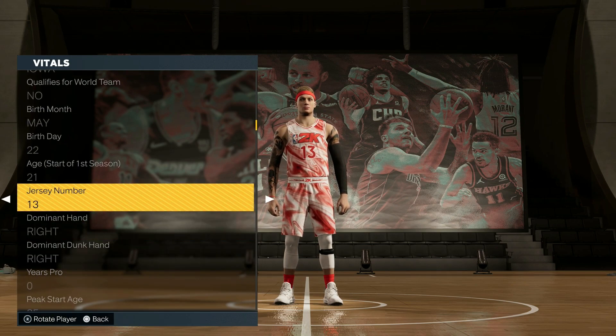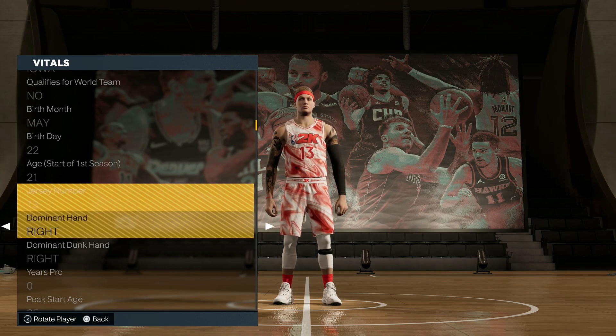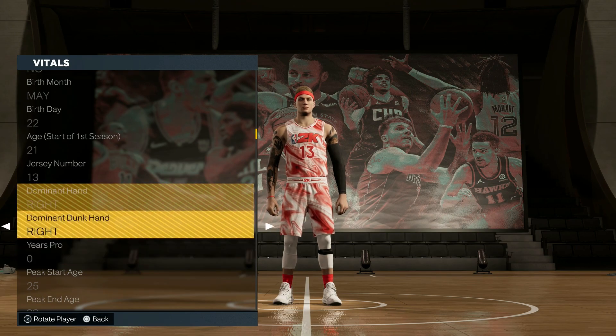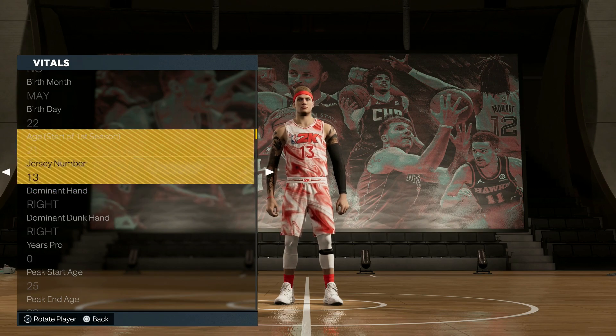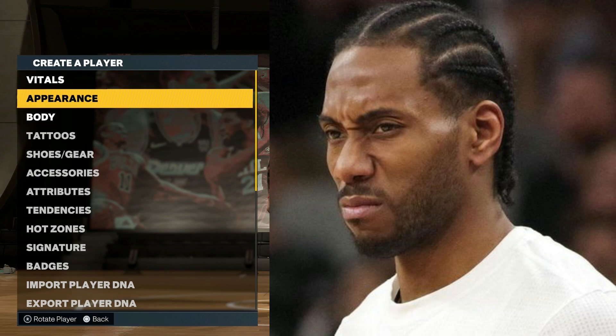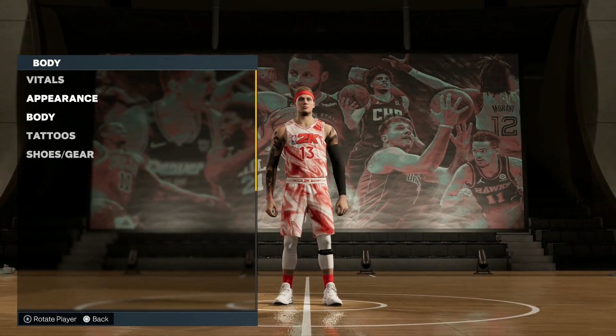You want to have your jersey number set. I believe you can put a higher number because some My Career numbers are messed up — some players have retired numbers and stuff like that. So I just put a high number like 90, and you can change it later for the actual number you want. For dominant hand, make sure when you're making the build in the builder — if you have him right-handed — make sure this is right-handed too.